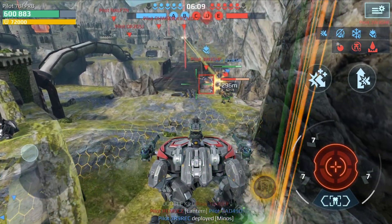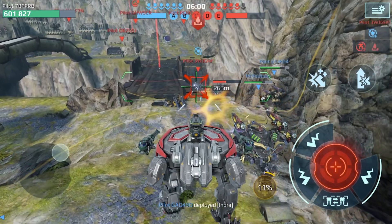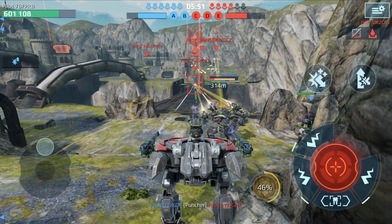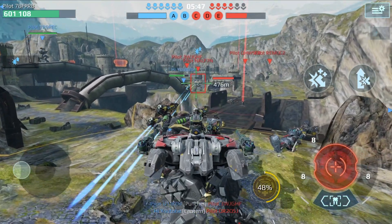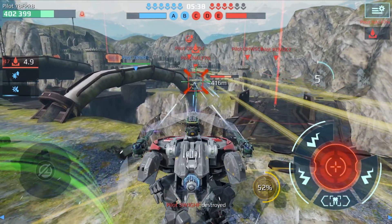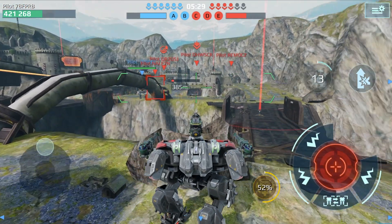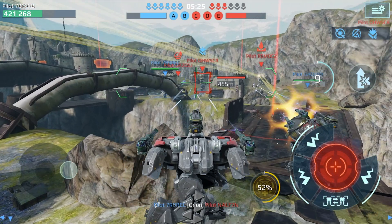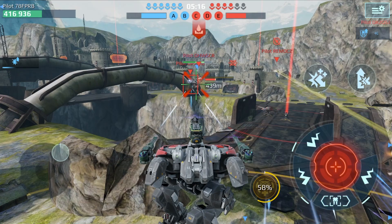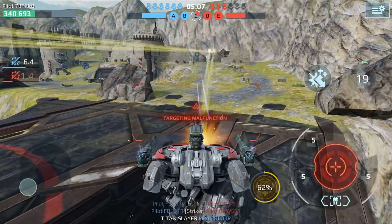He wasn't even afraid to engage my Luchador even with my teammate next to me — that goes to show you that in a one-on-one situation, the Indra is probably going to win. A well-skilled commander can deal with the Luchador especially after the nerf. You need to force the Luchador to use its reflector, then use the Indra's weapons and slowing ability to deal with it.